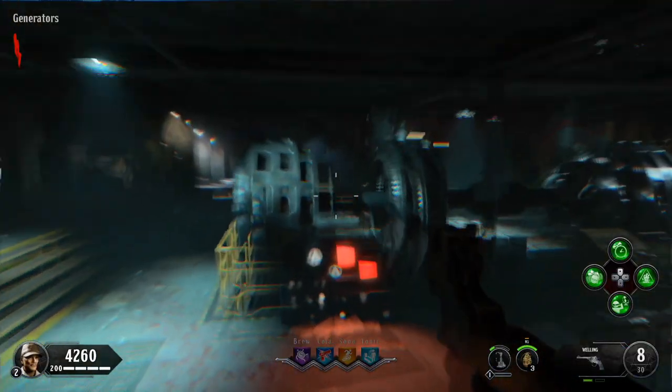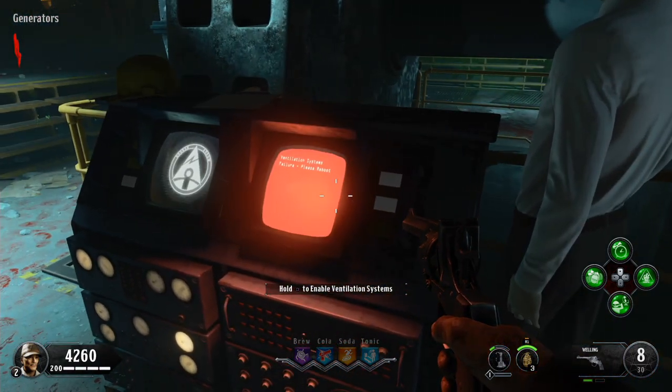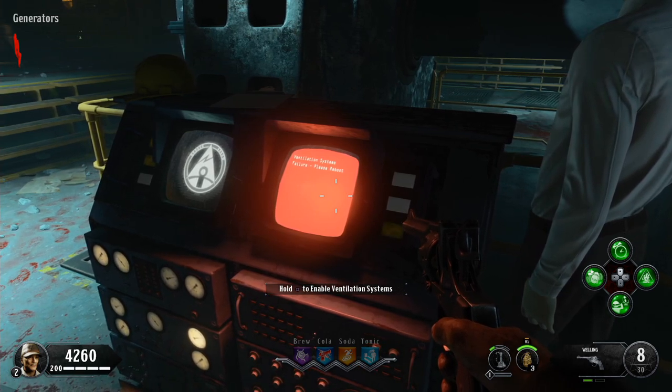In the middle of the generator room there's going to be a computer with a generator — go ahead and interact with it. This is going to start the lockdown process. This spawns infinite Nova crawlers until the gas clears, so make sure you're equipped.